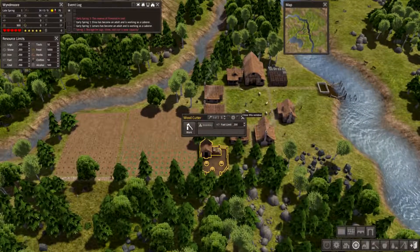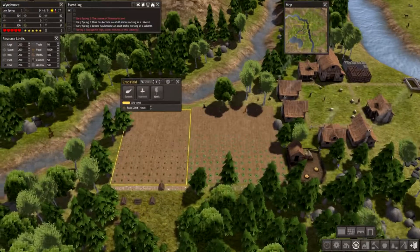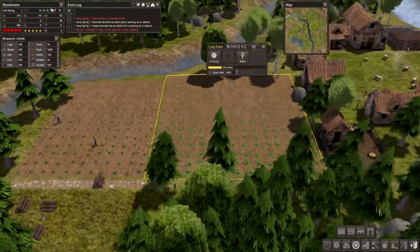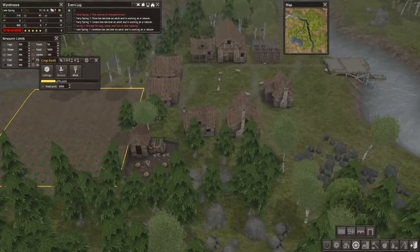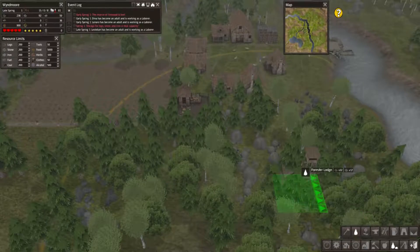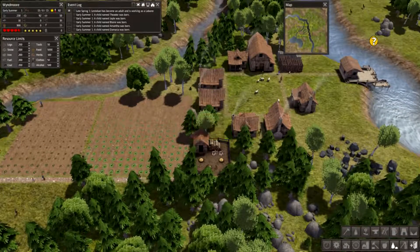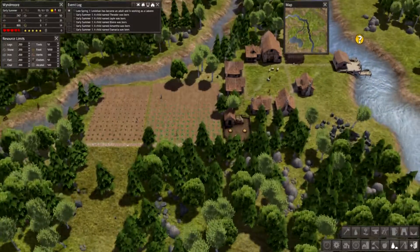Let's put someone to work here. We already have some stuff coming in - we're getting squash and cabbage already, totally awesome! Food limit is 5,000 which should be enough for now. Let's place a forester's lodge right in here - yep, that fits nicely. Place it right there so we always have some green stuff around here.